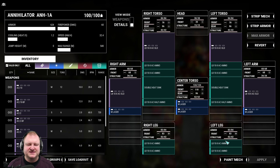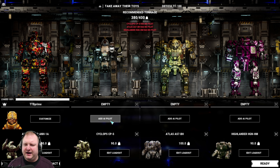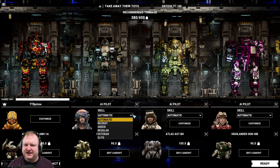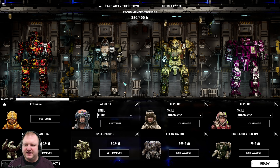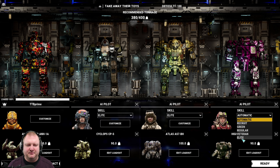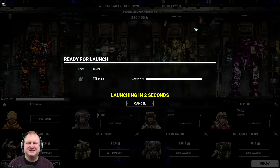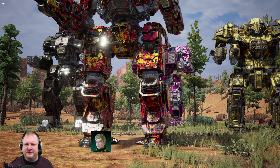How much ammo? Nine tons of ammo, because we need to be ready to shoot the enemy as much as possible. We're going to do a 400-ton, difficulty 100 mission — max everything. The AI pilots will consist of a Cyclops, a Sleipnir, a Kraken Atlas, and the Heavy Metal Highlander. Some less-known or less-seen mechs, since they're very expensive to obtain in the single-player campaign.